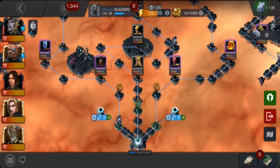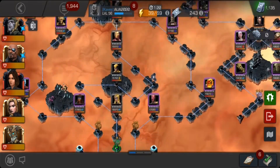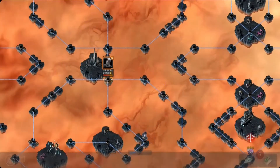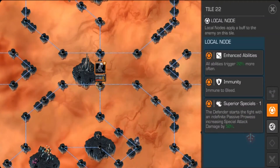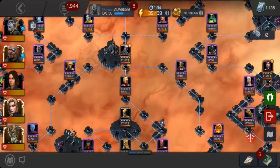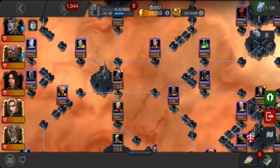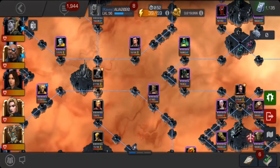First let's look at the easy node and the mini boss — it's very easy to counter. The mini bosses in this Uncollected Event Quest are generally very easy, but the nodes are the hard part. The bosses are straightforward. We'll talk about the final boss later.